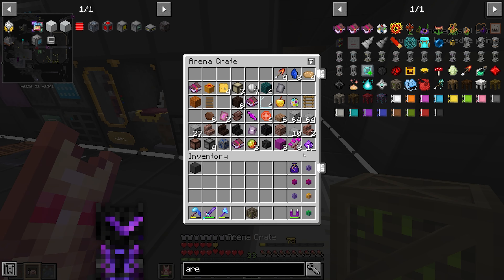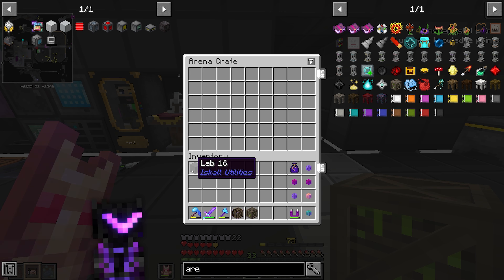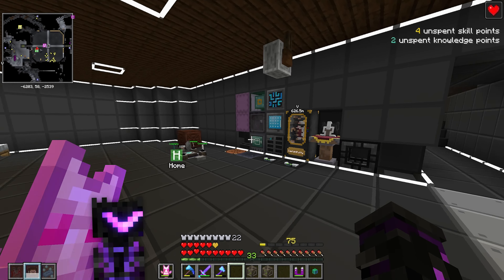Smacking everything into the storage system — that's what we call peak efficiency. Stack upgrades would be great but won't happen for a while. I'm level 75 now, which reminds me I really need to get that fifth skill point.